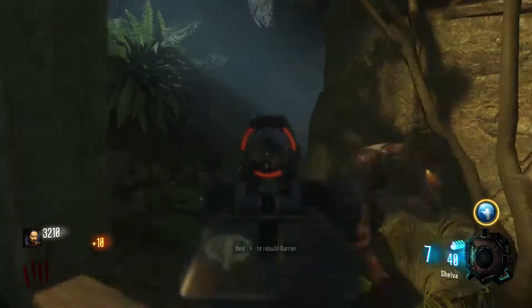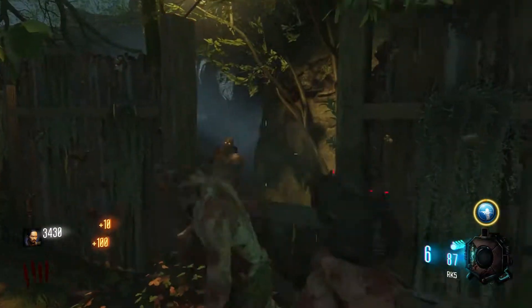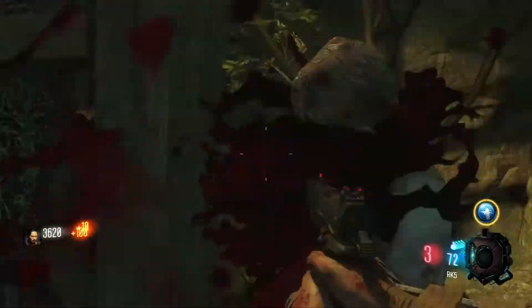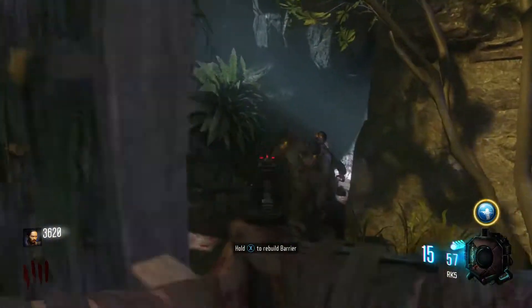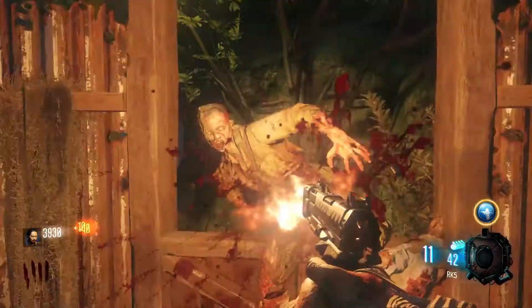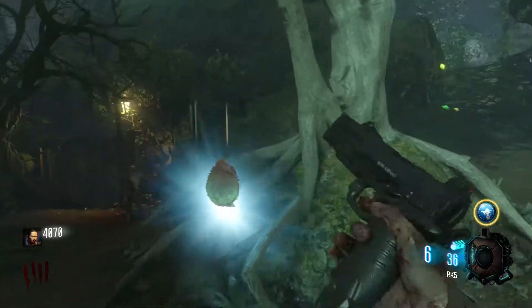Here at number 14, we have the least favorite map in Black Ops 3 — Zetsubou No Shima. Glitches, Thrashers, copycat Wonder Weapons — what's not to hate? I know I should stop ranting because this map is technically better than the previously discussed maps, but it's Zetsubou. Definitely deserves this spot. Sorry, H2O maze.